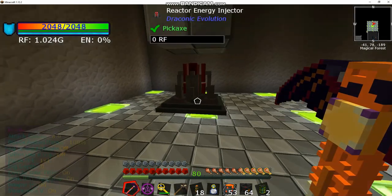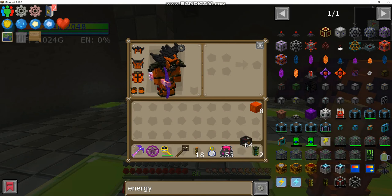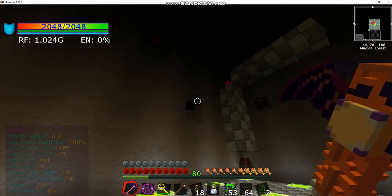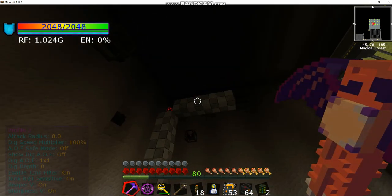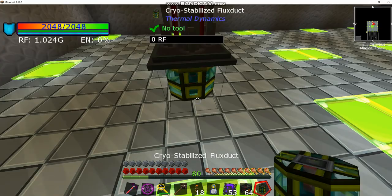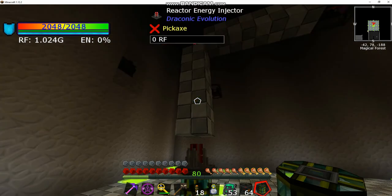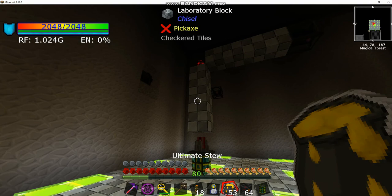You're also going to want maybe two flux gates. Once you build all four items, you'll want to organize it like this. I put mine a block above so I can sneak the cable underneath, because you have to put power into the energy injector. This is what heats up the reactor to begin with in order to turn it on and start producing power.